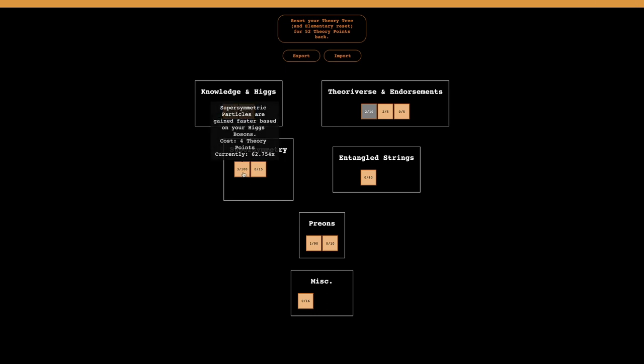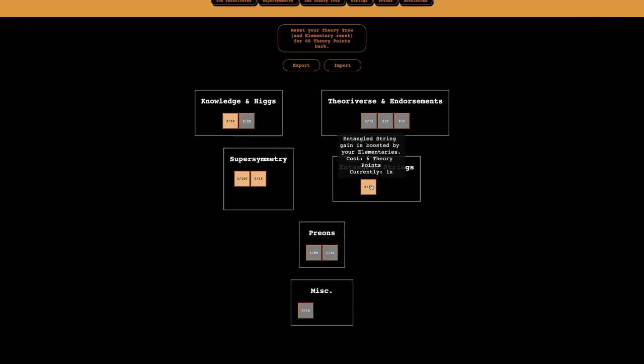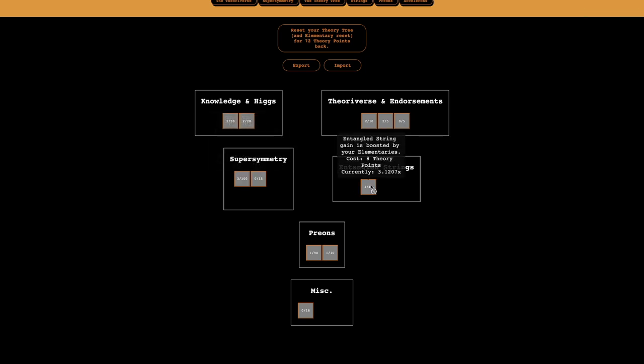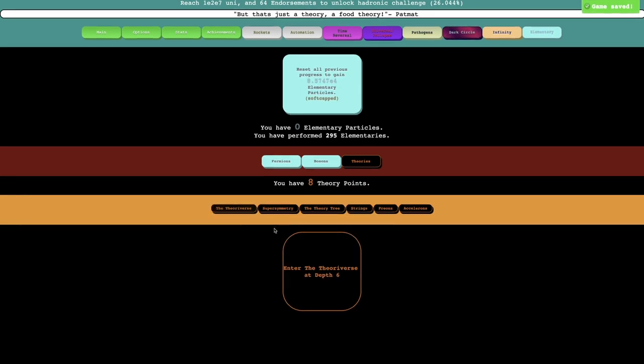I honestly don't think this upgrade is actually all that useful to get. Theoretical boosters cost less — I feel like that's good, I should get that. And entangled strings — entangled string gain is boosted by your elementaries, I could get that. I guess I'll just get that because I don't have it. I could also get triple super symmetric particle gain, but I feel like this is just a better choice. This allows me to get one more theoretical booster — hopefully this is good.